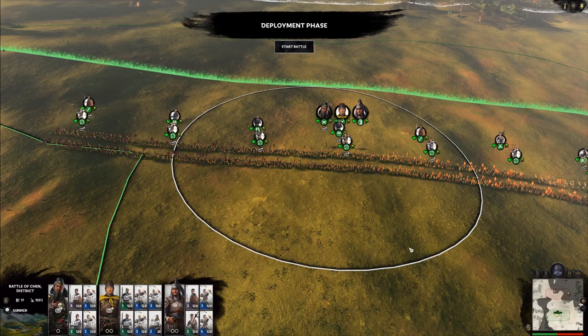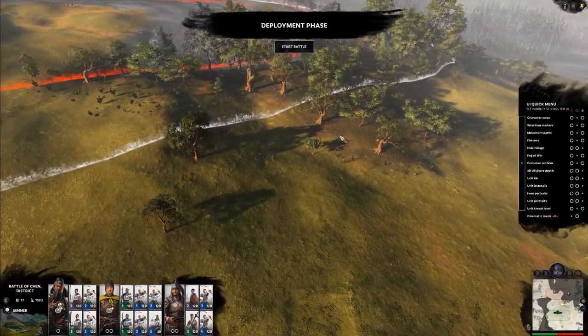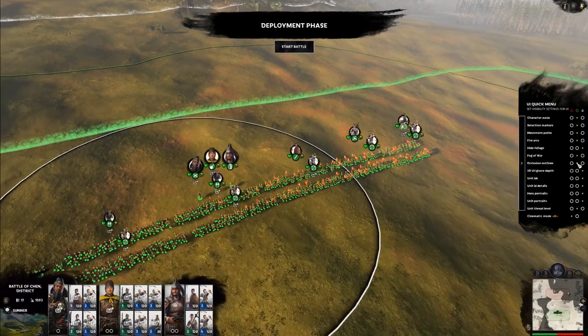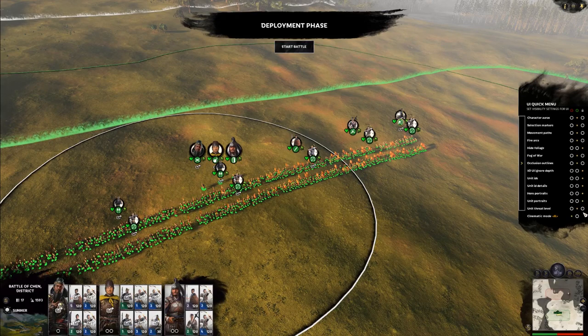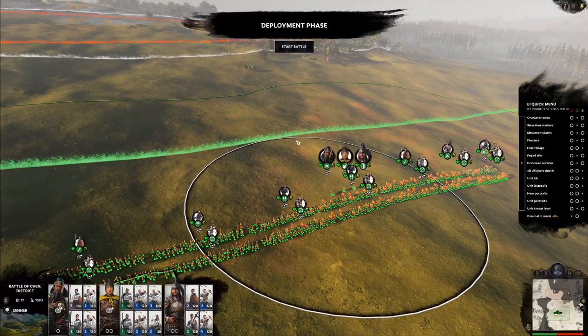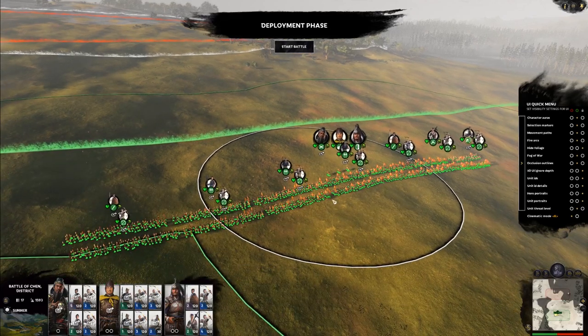Occlusion outlines are usually when you go behind a building — occlusion outlines will show on spacebar. You can keep those on or off, your call. Hero portraits and unit portraits I keep on as well. Threat level will denote whether something you're going to be attacking is going to be a good match for your character. Light, medium, and heavy denotes whether or not things can counter them properly — so light spears can counter light cav easily, they'll have a harder time with medium cav, and a near impossible time with heavy cav.